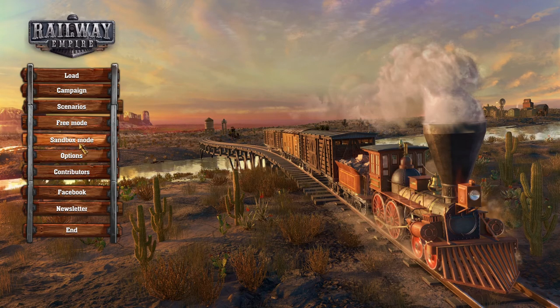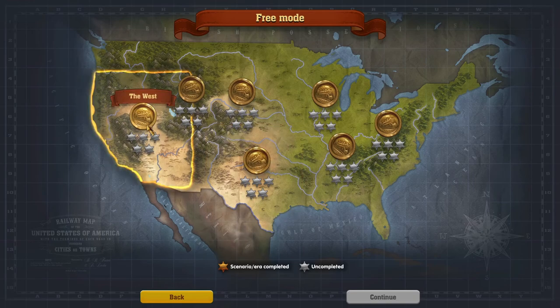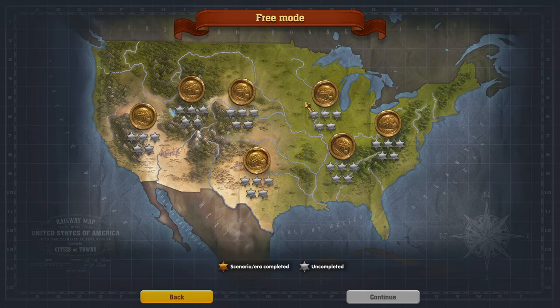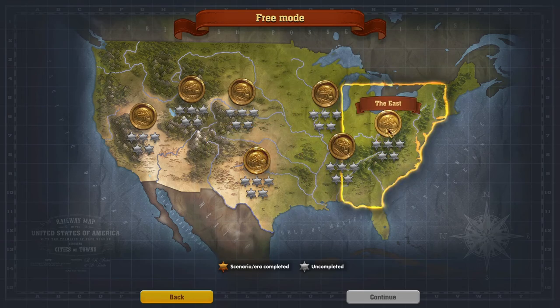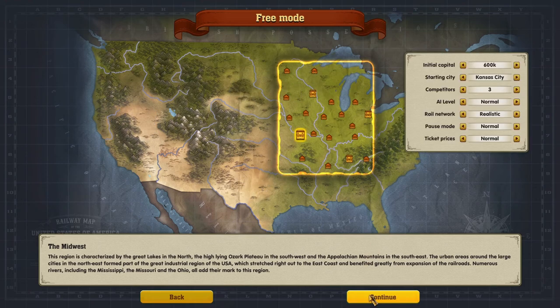Sandbox mode is pretty much unlimited money, no tasks, nothing. Free mode is like you can go as long as you want, but there's still money and the economy aspect. So of course we're going to choose free mode. We're presented with regions: west, northwest, north, south, midwest, southeast, and east. I'm a midwest boy so we're going to go with the midwest. We'll start off at 1830.